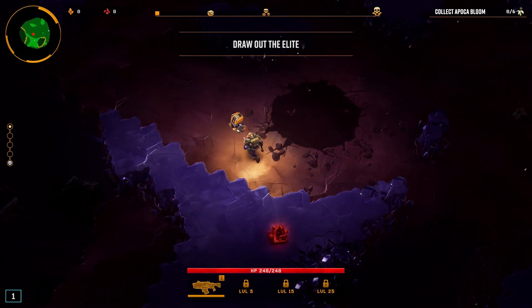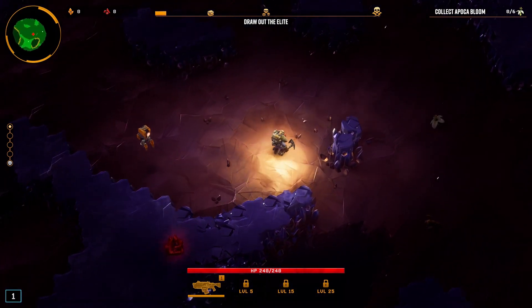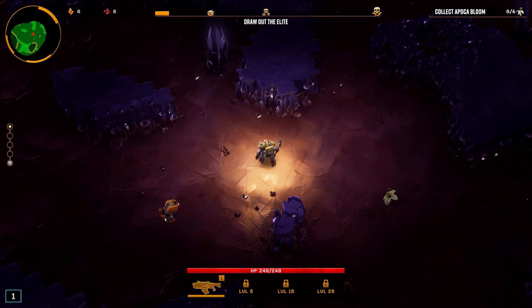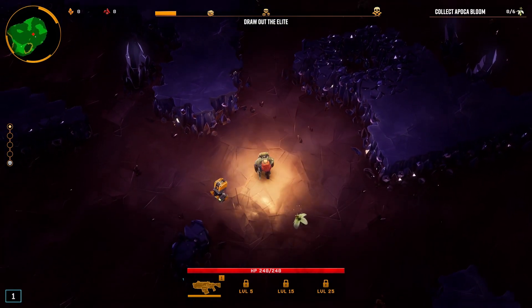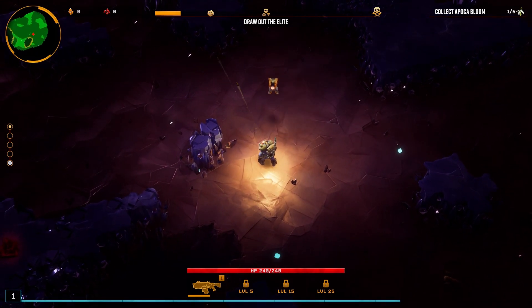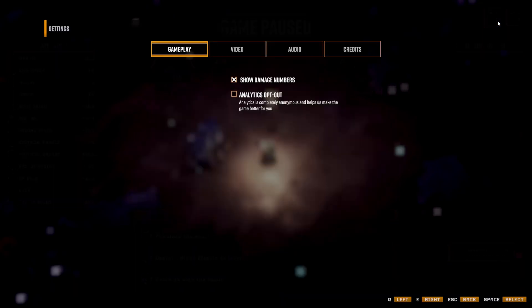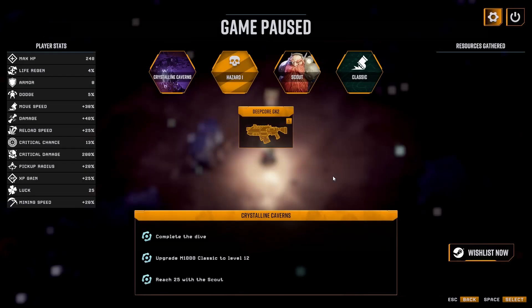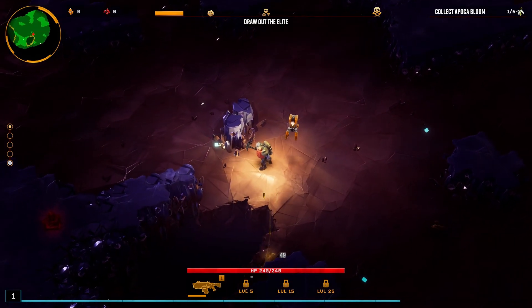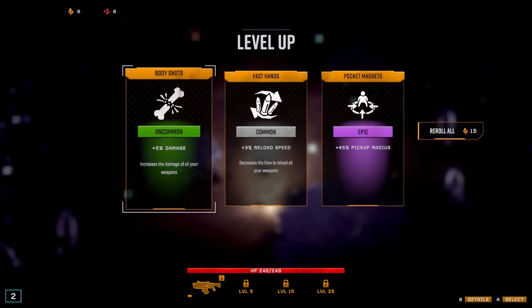So you've got your little robot that follows you around — Bosco. He shoots as well. We've got a mine ore objective and a secondary objective up on the right there — to collect these apaco blooms, so you walk over them. The volume's very quiet, let's put it up a bit. I don't know if you can hear the shooting.